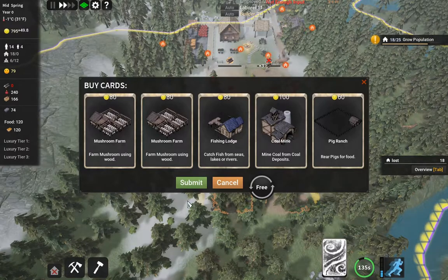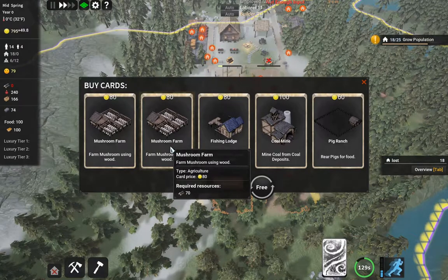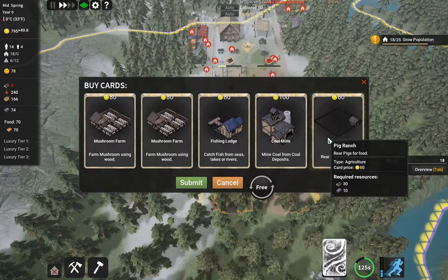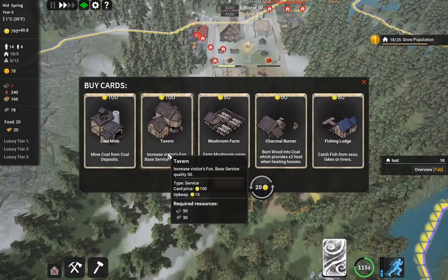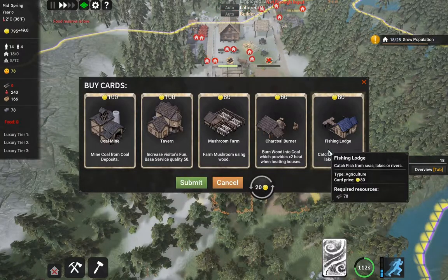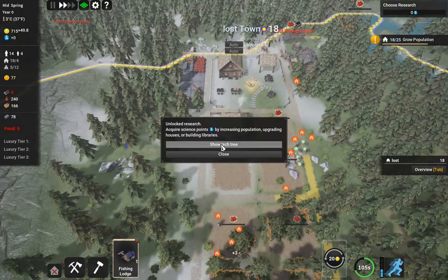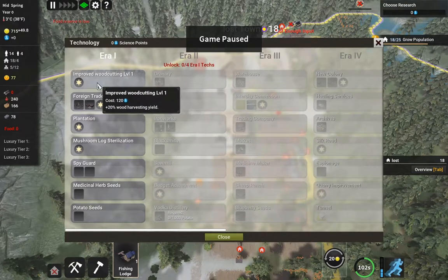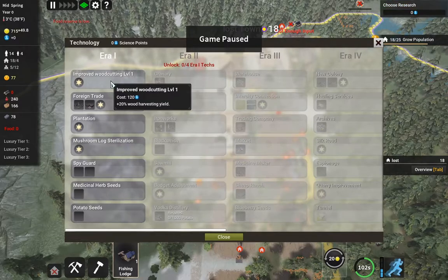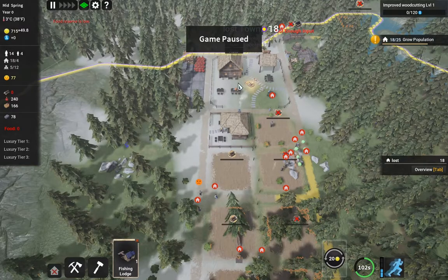Let's take a look at our card options — mushroom farms, which uses wood, and a pig ranch. With each draw we get a free swap on those things. We'll have a spare fishing lodge. Now we can do research, so let's pause the game and take a look. Improved wood cutting — yeah, I think we probably want that. We'll do that. Food reserve is low.